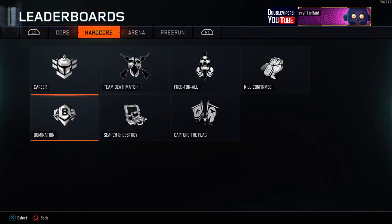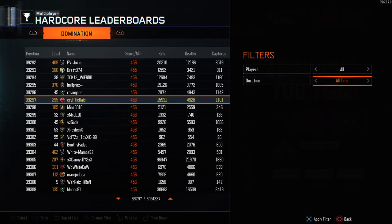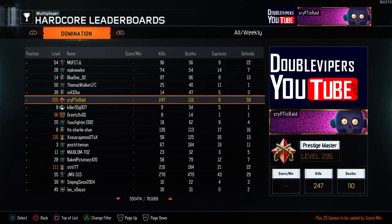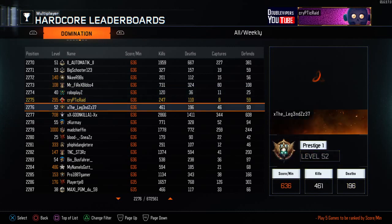Hardcore — I don't even play Hardcore that much anymore, but I'm still going to show you. Hardcore Domination for all time is 456. Monthly, not ranked. Weekly, 636 — 2,275 position in the world. That's a pretty high score per minute, I guess.